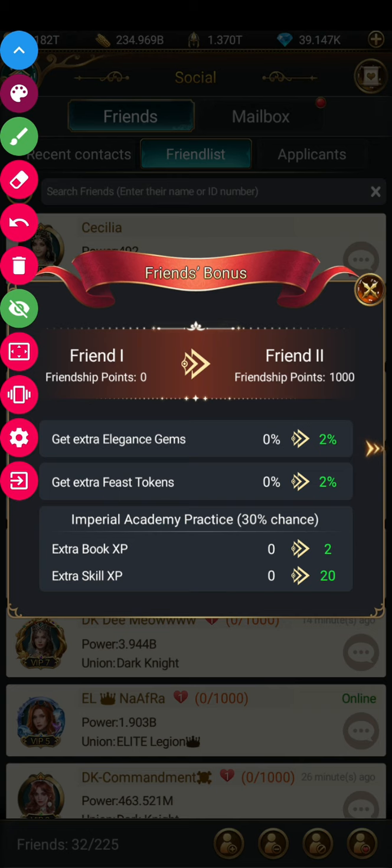If you send your buddies to study in your friend's Imperial Academy, there is a 30% chance to gain plus 2 book XP or 20 skill XP. Remember, every individual friend has different friendship points, so you have to be specific about which friend you choose and how many gifts you give to which friend.